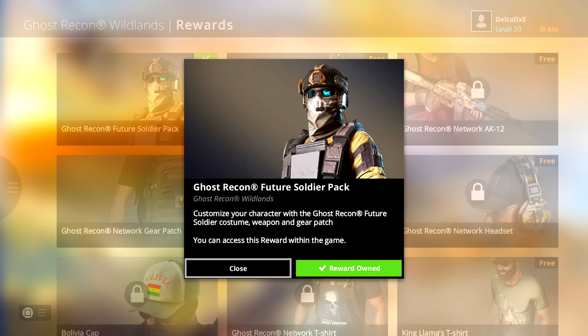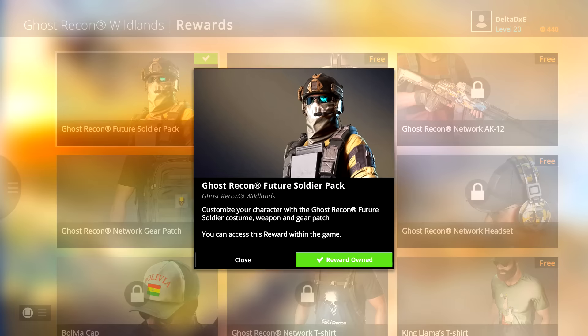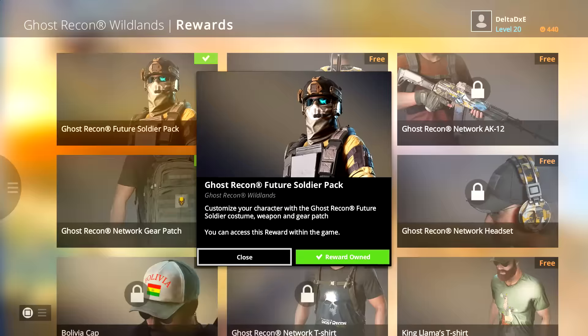Basically, own Ghost Recon Wildlands and Ghost Recon Future Soldier and link both games to the same Ubisoft account. As you can see in the top right corner, my Ubisoft account is DeltaDXC. I've linked both Future Soldier and Ghost Recon Wildlands to that account and it enabled me to get the Ghost Recon Future Soldier pack.